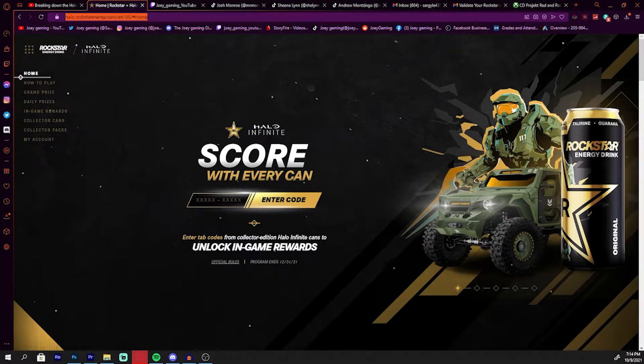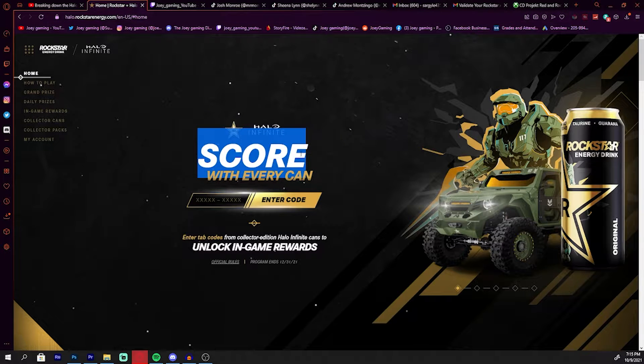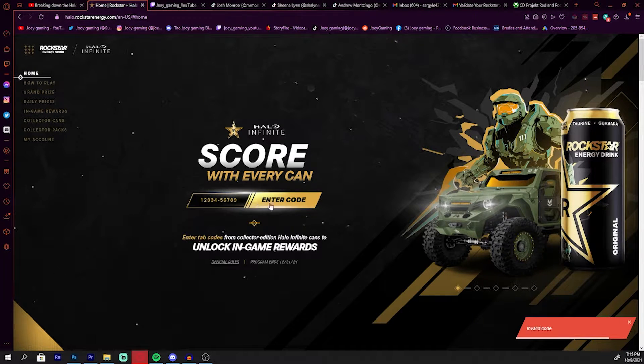Alright guys, so this is the website right here. It's called halo.rockstarenergy.com. I'll put a link to this website in the description if you guys want to check it out. When you first get to the website, it's going to say 'Score With Every Can.' You'll have a little box that prompts you to enter the code. After you get your code in, you press enter — obviously this demo code does not work, but that's where you would put your code.